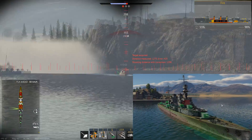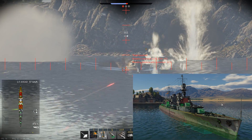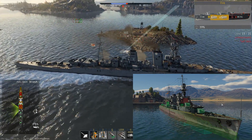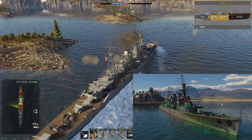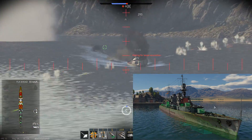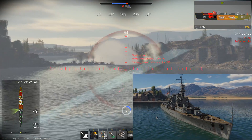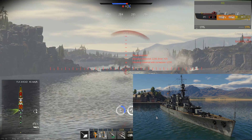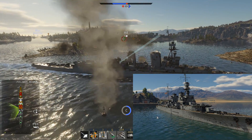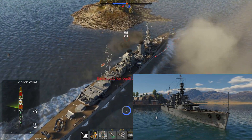You have to fight ships like the Hipper, the Mogami, the Chapayev, the Brooklyn, the Southampton — all ships that spam you with very decent or outright brutal shells. This ship is not going to hold up to that kind of punishment. Sometimes it is also surprisingly durable when the enemy just can't shoot — but then, any cruiser is good in that situation.